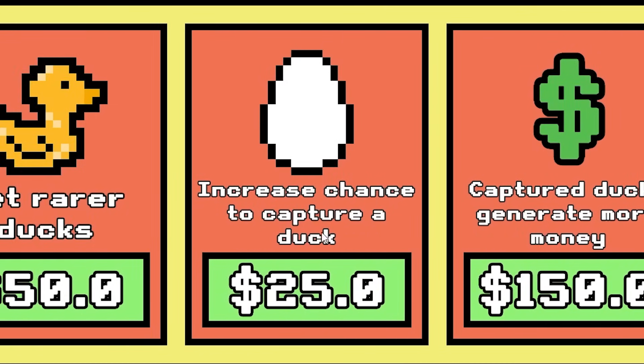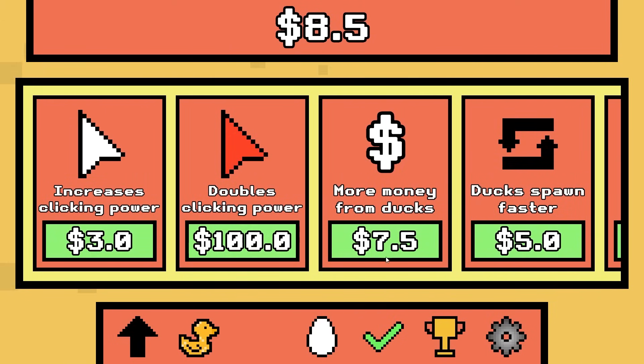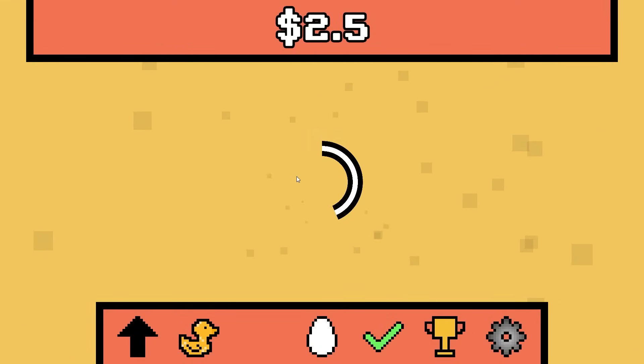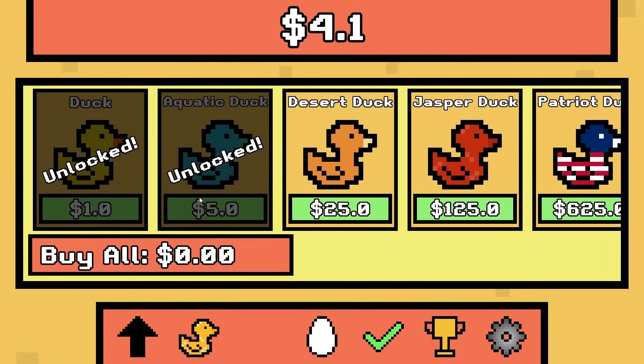It looks like the egg captures a duck, so I deleted whatever duck I captured — I'm an idiot. Let's do more money from ducks. Now we're actually killing the duck in only three clicks — this is pretty awesome. But we still haven't figured out how to get the aquatic duck.